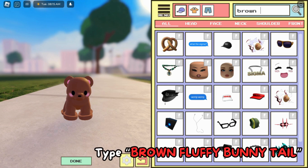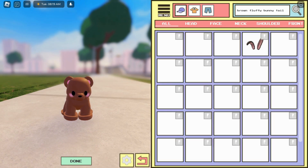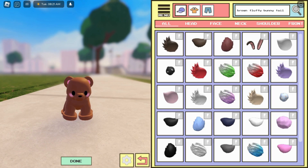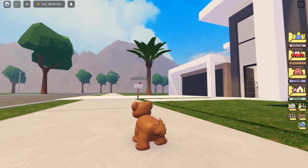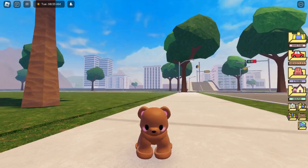In the clothing options, click on 'brown fluffy bunny tail.' In the brown fluffy bunny tail, choose the first one. You can see the reflection now — I have a bunny tail as well. See how cute this is looking!